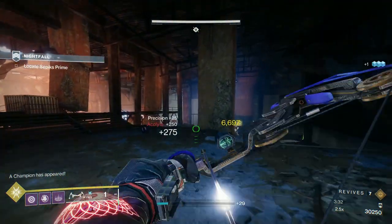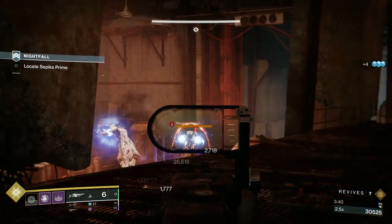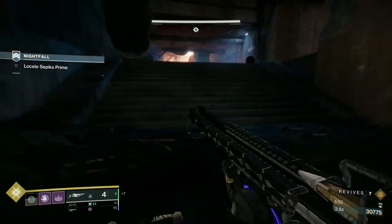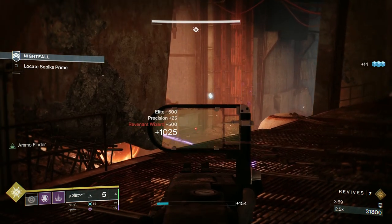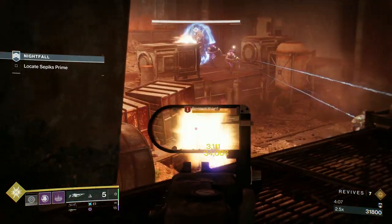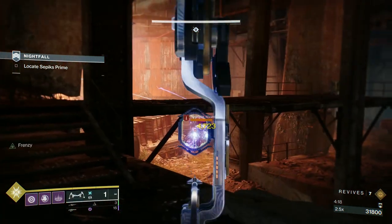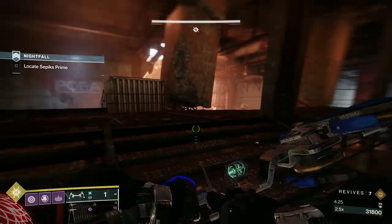With that Barrier Champion, sometimes — and I have no explanation for it — the damage numbers I'm getting aren't consistent. There'll be times when I'm doing these that the Arbalest is actually out-damaging my Threaded Needle, and I don't know why that is. That wizard just kept running away. You've got to be very careful — it just regenerated health. It happens quite a bit on some of the GMs.